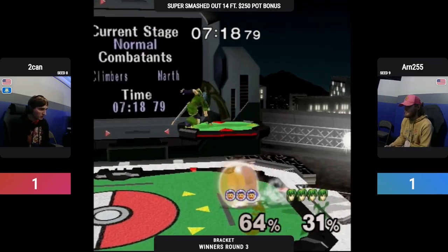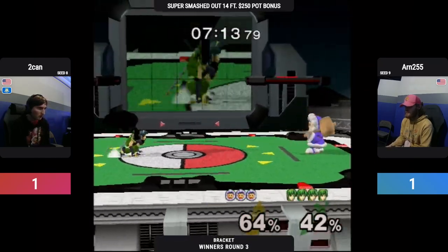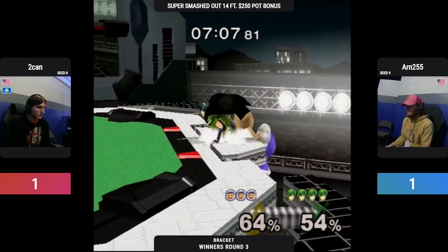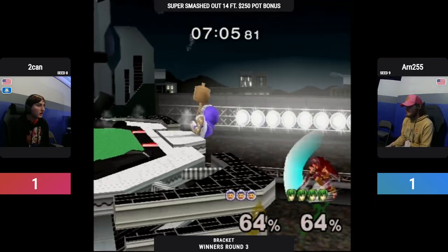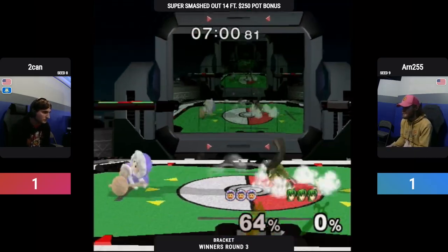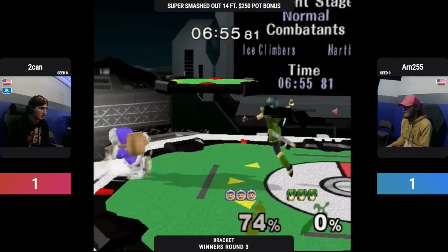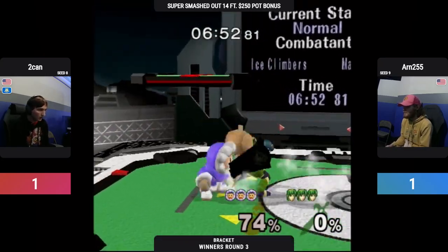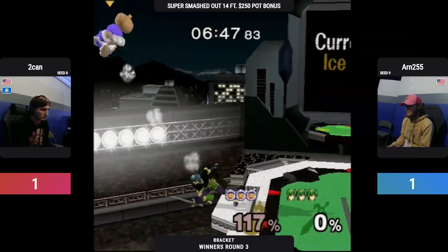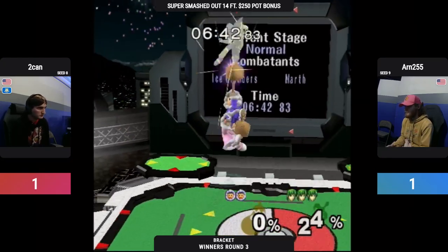It seems like this stage is favoring Marth too. Knocked off stage — it's a blue dashback. Marth killer. And dead. Good stock for the hand, but I don't know if he'll be able to take this third one if he subs out. Just getting a little lazy there, just falling down, waiting for that forward smash.